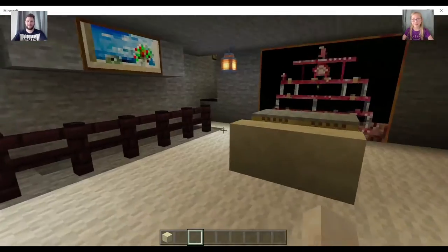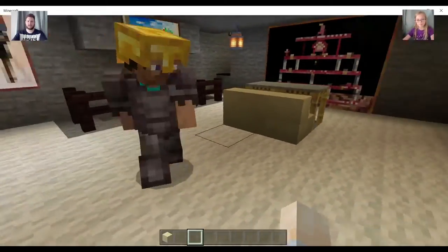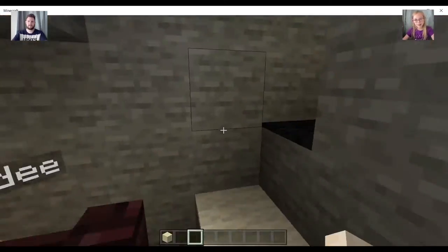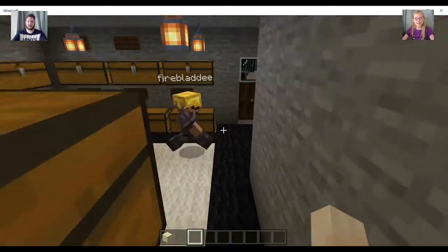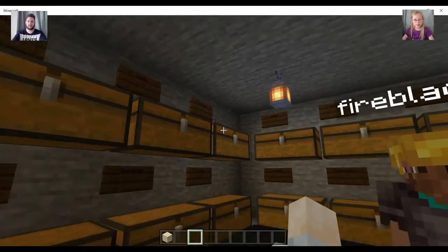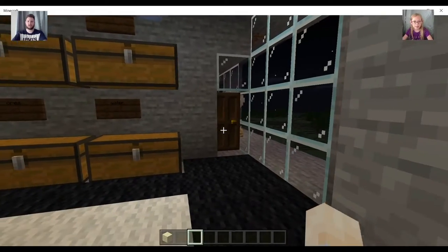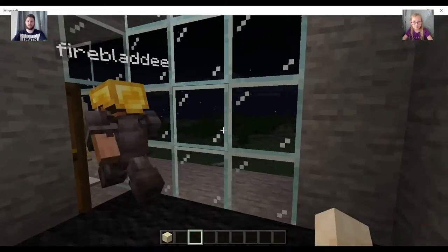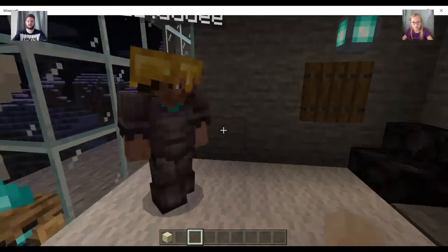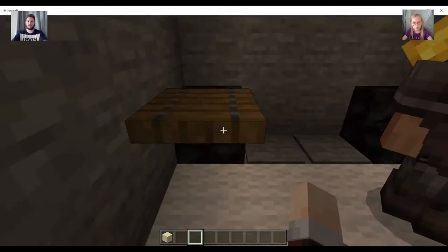We'll start from downstairs as well. Down here is our storage area — a nice storage area, pretty cool. We've got pretty much one of everything: diamonds, food, walls. And through this door, as you can see, another glass window looking out over the whole world. And here is a little cozy snug if you want to come in and chill out.